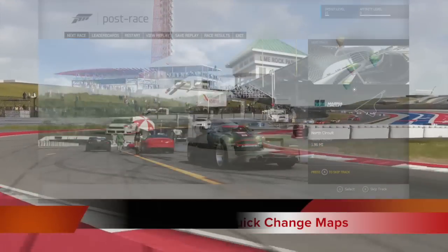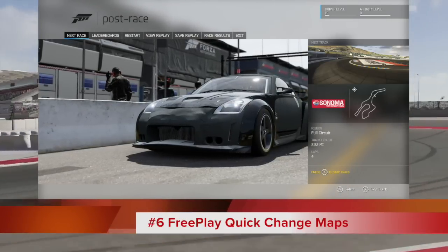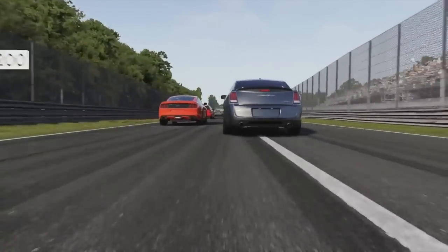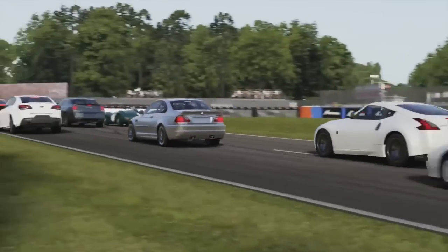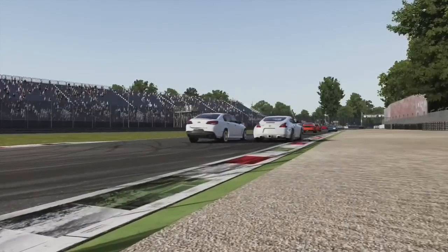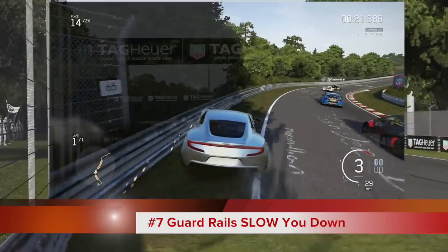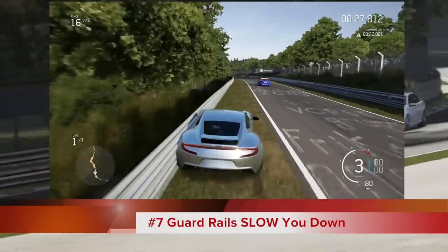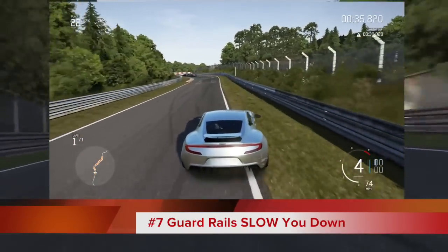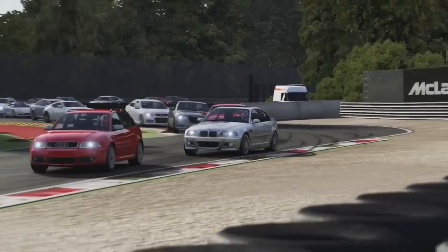In free play mode, they gave you the option to quickly switch between tracks using the X button after a race — hit it as many times as you want and it switches tracks, instead of going all the way back through loading screens. It's a nice little add-on for grinding through tracks or just having a good time with your buddies. One of the biggest things I was happy about was guardrails — in previous Forzas you could ride them as long as you wanted, but in Forza 6 the guardrails now actually slow you down, which is a necessary feature on all tracks.